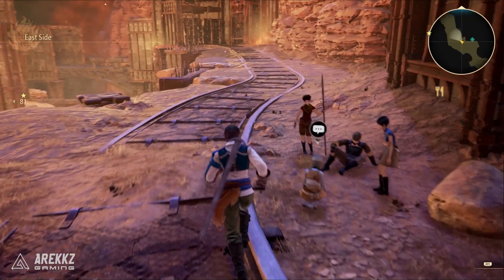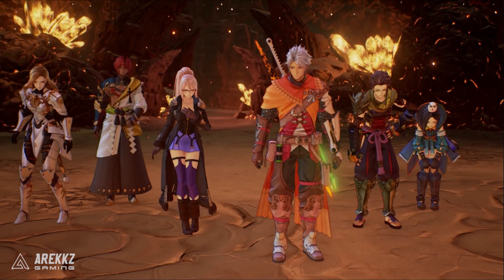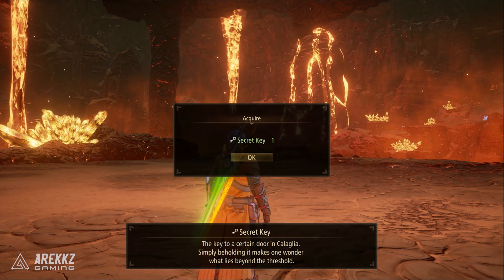Fast forward to later on in the game when you defeat the boss in the Burg volcano — I won't show you what that is, I can still let you guys enjoy that — but once you defeat that you get the secret key, and following this you can return to that door and open said room.